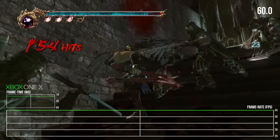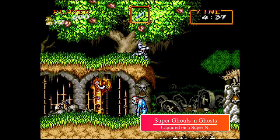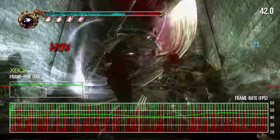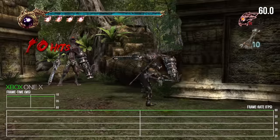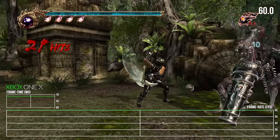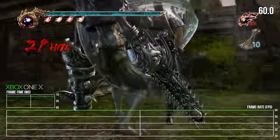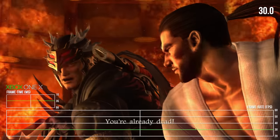No matter how many enemies appear on screen, the Xbox One X never seems to struggle. The reason this is so important comes down to game speed — like many older titles, the actual game speed is tied directly to the frame rate. Drop below 60fps and everything begins to move at a slower rate, so on 360 this scene plays out in slow motion, while Xbox One X delivers the proper full-speed experience. Performance is locked to 60fps at all times during gameplay, though some cutscenes do employ a 30fps cap by design.